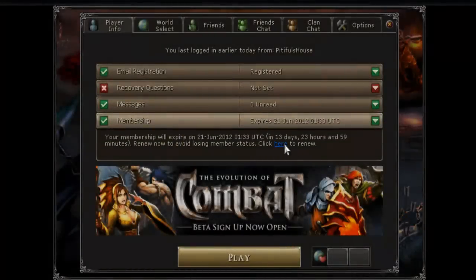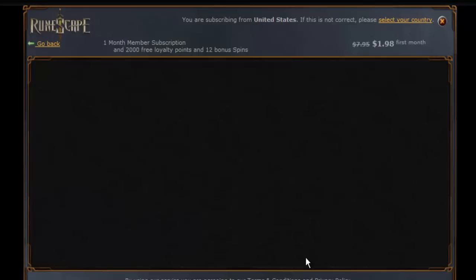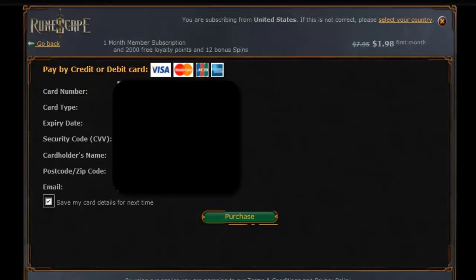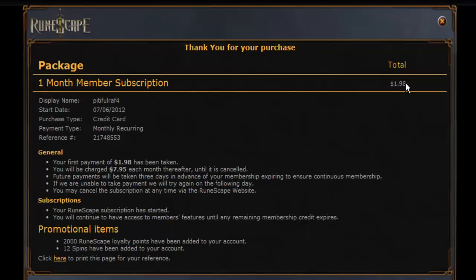I'm going to go to Membership and click here to renew. As you can see, the one month membership is only $1.98 for the first month - you want to continue after that. This is where you fill out all your credit card information. Once you finish that it should be loading - you want to just exit out of this page.